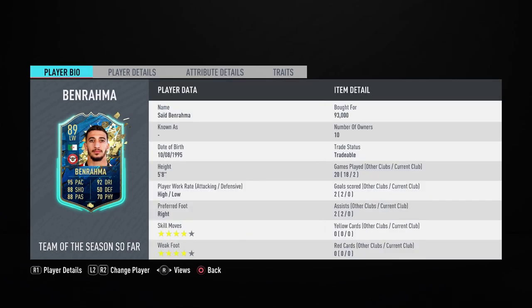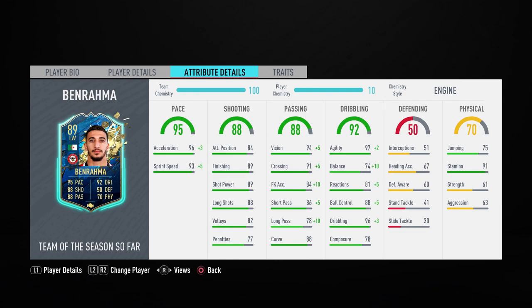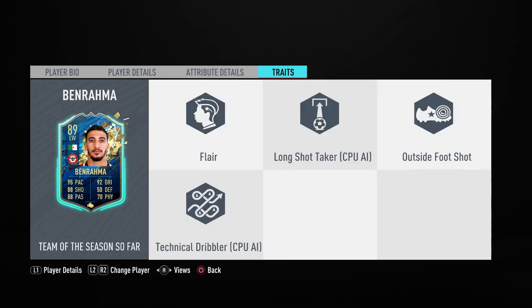Benrahma is an interesting one — he had no goals or assists for me, but I thought he was actually pretty good. The way I was playing him was kind of like Jervinho, and I don't think he's quite that level — Jervinho just has more flat-out pace. This card is very good and he has the 4-star/4-star. He's 93k though, which is a big investment, and he's Brentford, so unless you're using Ollie Watkins you won't get a team link. It's going to be hard to get him on full chemistry without icons. His low balance does affect him, but it's an okay card — not something I would build a team around.